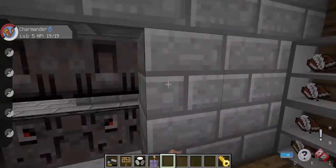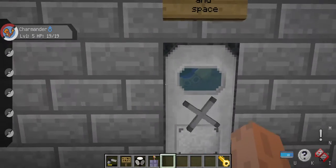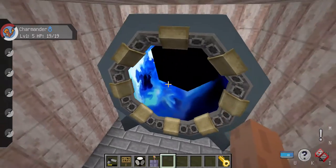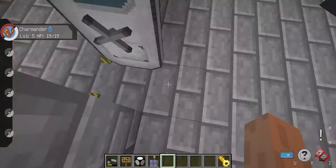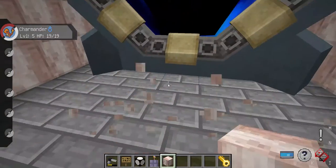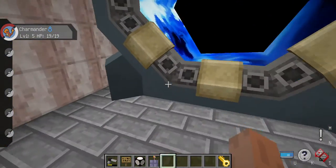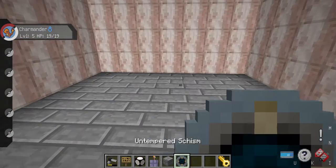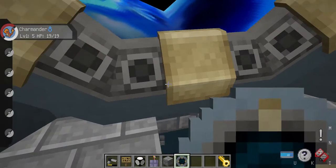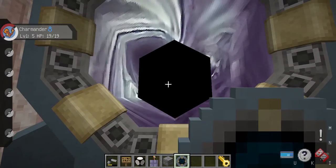Down here we have a tear in space and time. I put it in this big enclosure because this is the strongest material in the Dalek mod so far — I put it in here so the tear can't leak. It's a nice little touch. It's not working right now, but I built a little room for it.